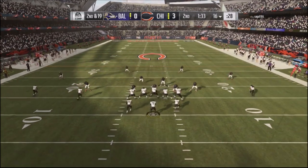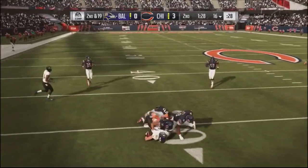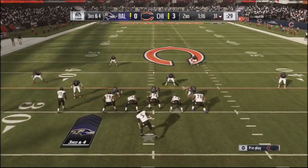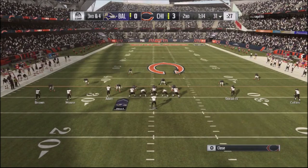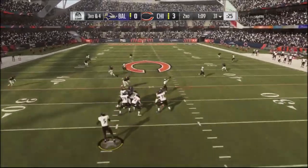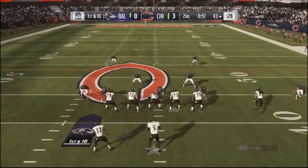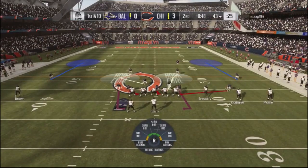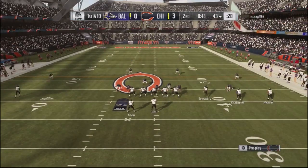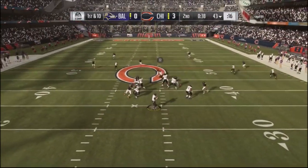He no-huddles again. I go into a hybrid shell — a cover two shell over the middle. He's still getting crossing routes open. No-huddle again, I go into cloud coverage, spy the outside linebacker to cross over the middle. He's got slants on the backhand side. I take away the bigger play opportunity and he smartly drops it down. He had his reads down, running simple formations with lots of crossing routes and mesh concepts.